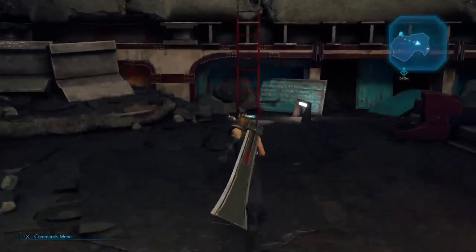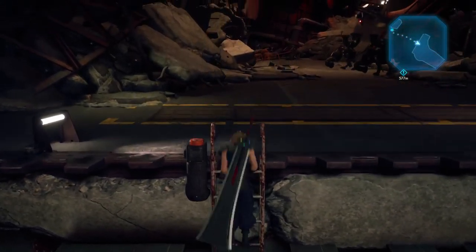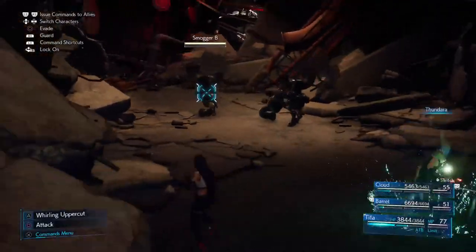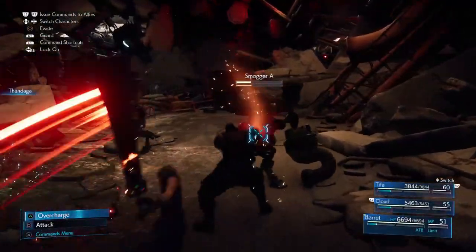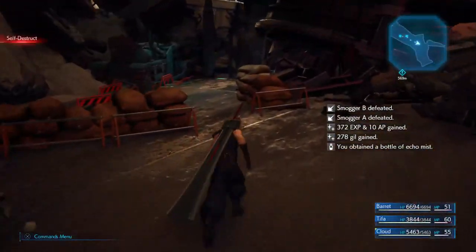This next part is pretty RNG on whether they're stacked or not — you just cross your fingers that they are. I do a Thundaga with Cloud and then swap over to Tifa and do hers too. Sometimes they don't die right away, so I swap to Barrett and use his Overcharge just to finish them off.